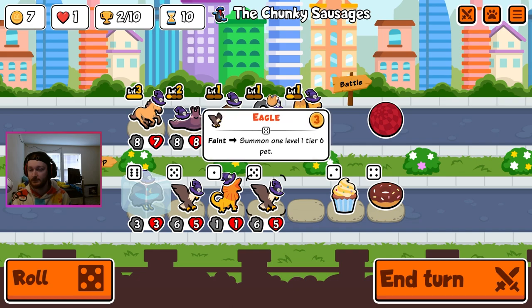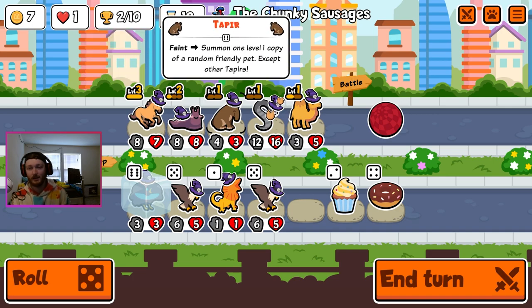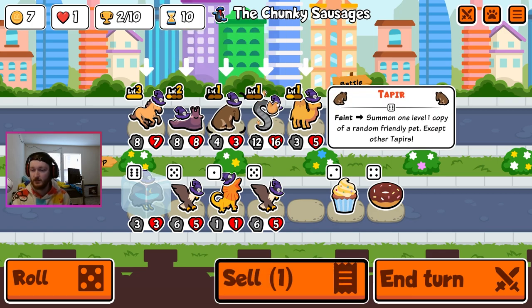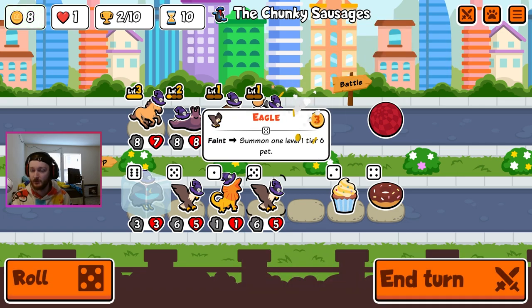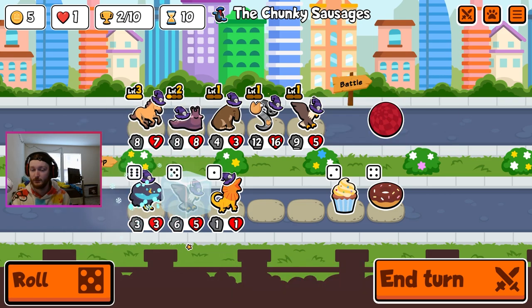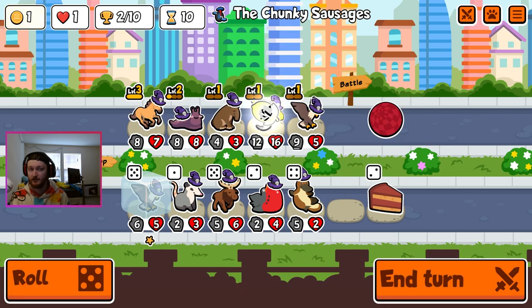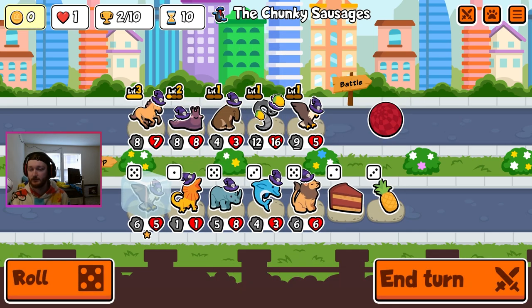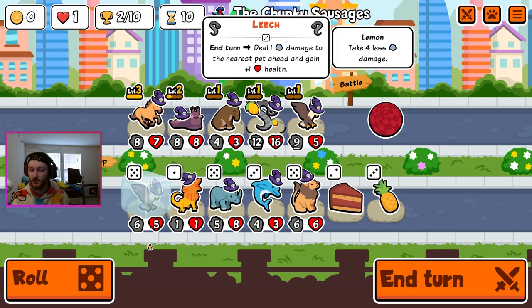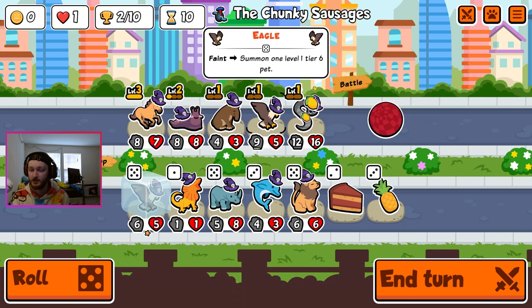I think an eagle might be good. The tapir is good. I think yeah, I think we just get rid of the camel and go eagle. And we're just going full - okay, that would actually help quite a bit - full summon build. I could put you back here, but I want the tapir to not summon a leech.